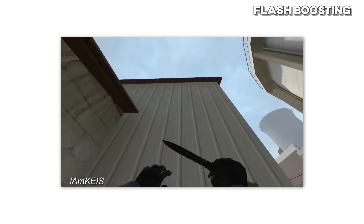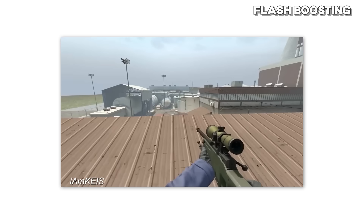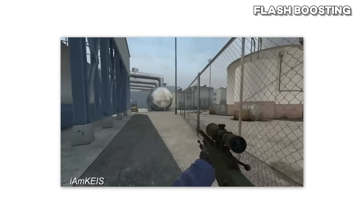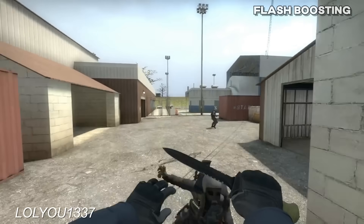Flash boosting was also possible in CSGO and was done a lot, especially on old Nuke where you could flash boost above garage. The rooftop on top of garage didn't have any barriers stopping you from going up there, so you could pretty much get out of the map if you wanted. This glitch was of course quickly patched, because if it wasn't, it would have been abused quite a lot.